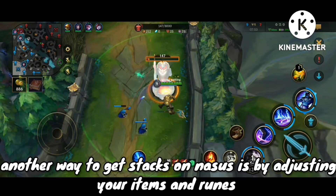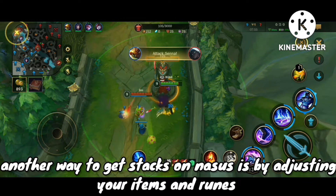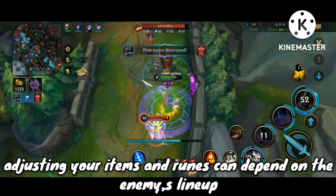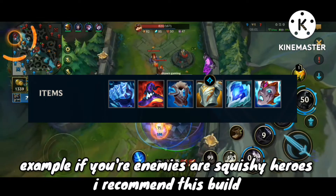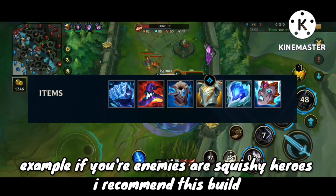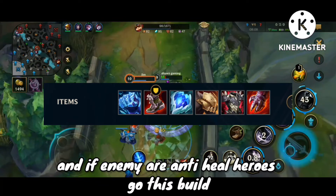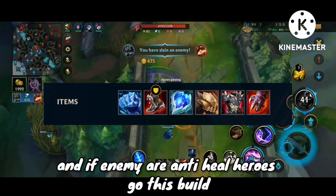Another way to get stacks on Nasus is by adjusting your items and runes, which can depend on the enemy lineup. If your enemies are squishy, I recommend this build. If your enemies are tanky, go this build. And if the enemy has anti-heal, go this build.